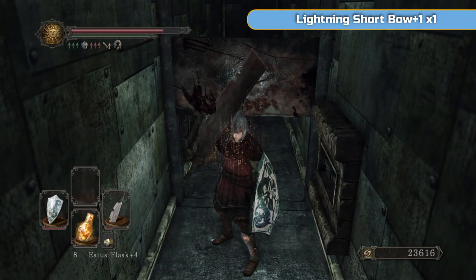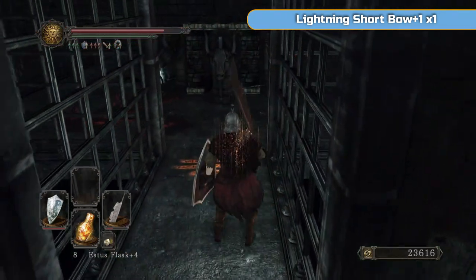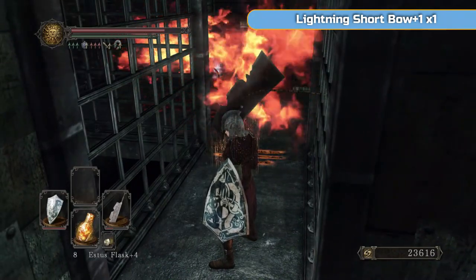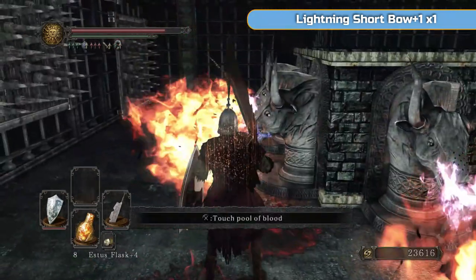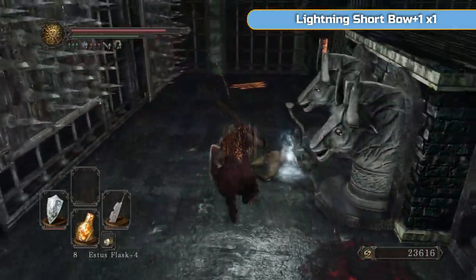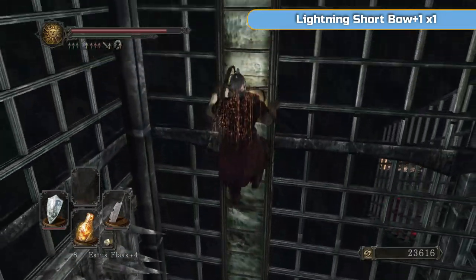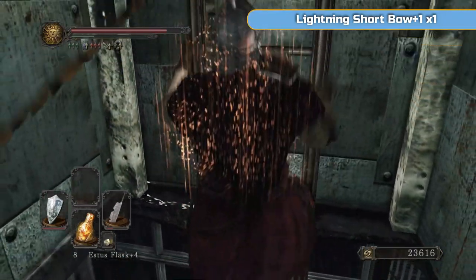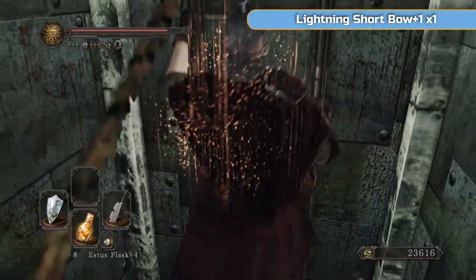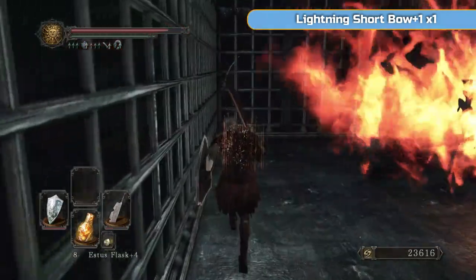We're almost at the end of Iron Keep. Get used to this place — we'll be back quite a few times and trying to run through it is not the easiest for sure. Intermittent fire again — we can just run straight past this. Leave that item for now, it's the lightning short bow. We're going to go and turn all the fire for the whole area off — all those bursts of fire — which allows us to get that key from right back at the start.